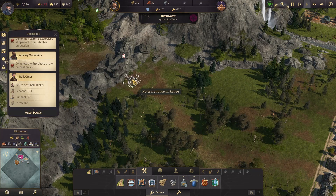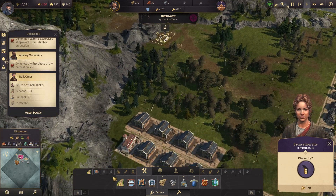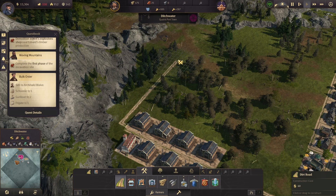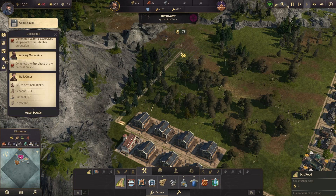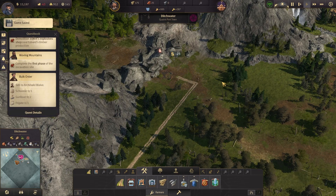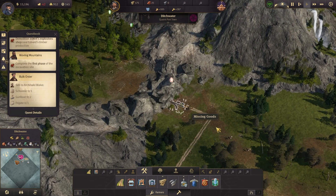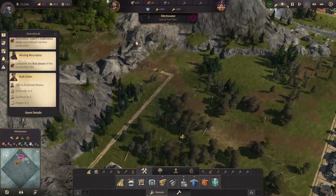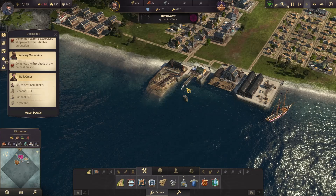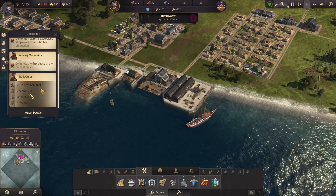You guys can start destroying that — oh, you need a warehouse to actually start working on that. It's starting to get close to bankrupt.